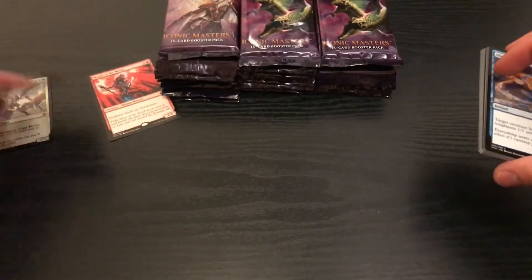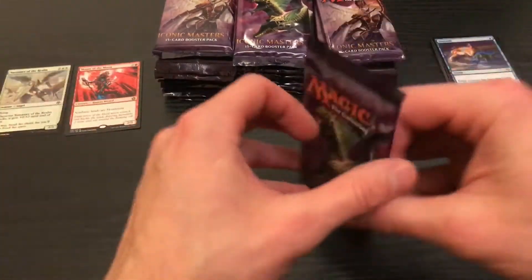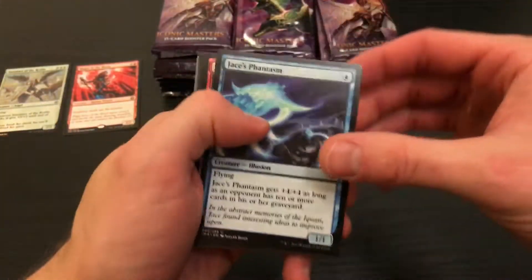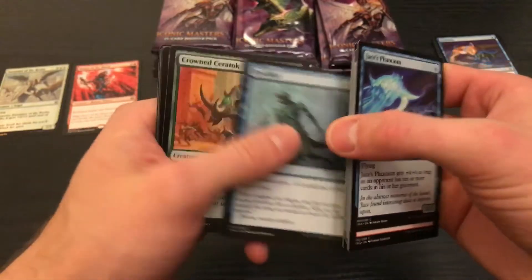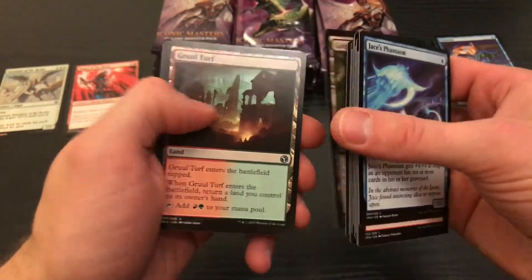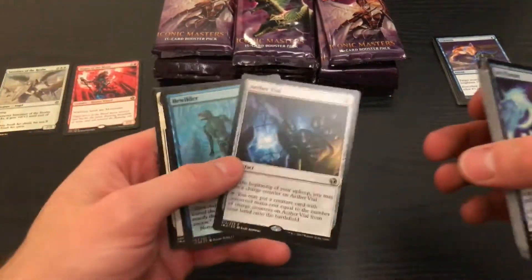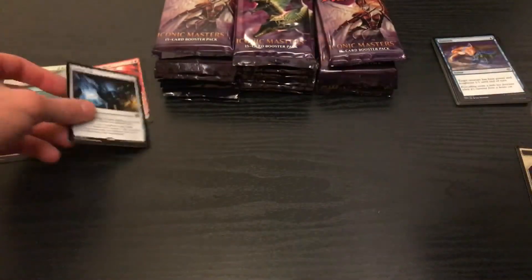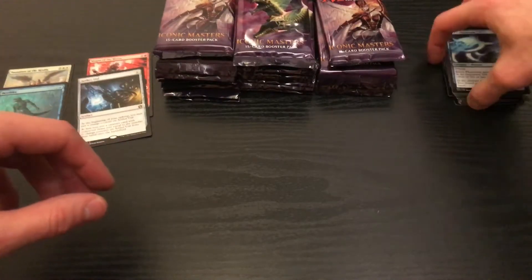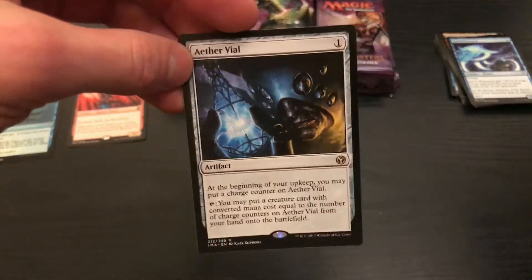We'll just put the rares and foils over here, and any other card that I don't know is worth money to the right. It has been a rough week at work, but we got Thanksgiving to look forward to in a couple days, so that's pretty exciting. I am definitely looking forward to some... Double Dueland! So cool. Looking forward to some turkey. Aether Vial? That's a good card. We are two for two, my friends.